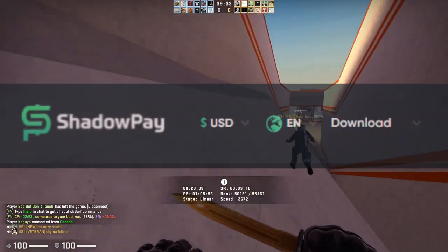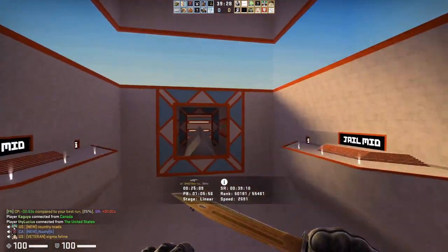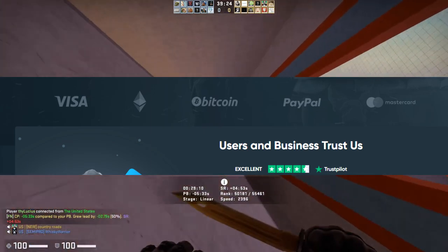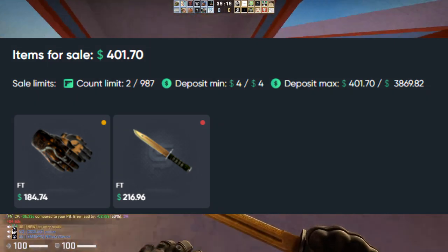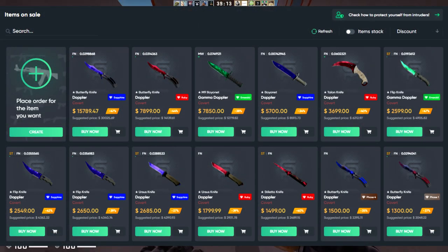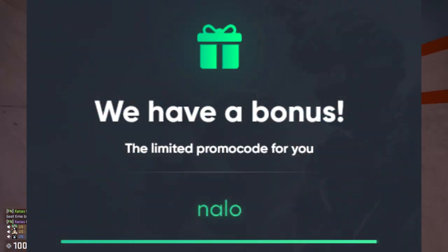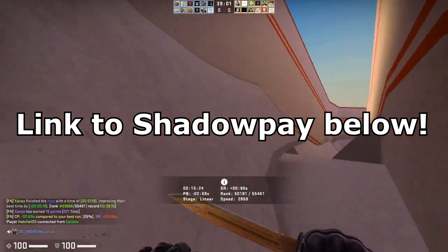Let's take a look at our sponsor, ShadowPay. ShadowPay is a CSGO marketplace where you can buy and sell your CSGO skins for real money. With the help of an extension, there are player-to-player trades, but if you don't want to wait for someone, they also have the option to insta-sell. The site is clean, minimalist, and easy to navigate, and there are a huge amount of skins at high discounts, much cheaper than the Steam Community Market. Plus, if you use my referral code NALO, you get a 2% deposit bonus.